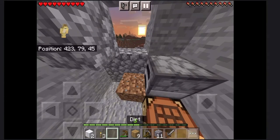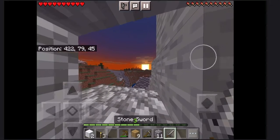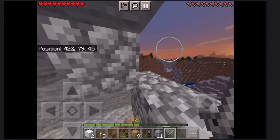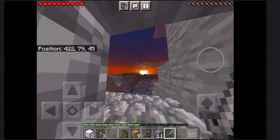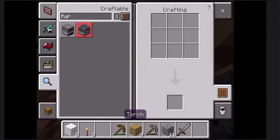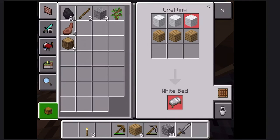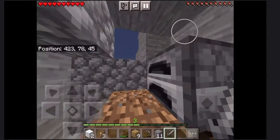To watch the sunset, I placed a dirt block and held my sword — you don't have to do this. That's going to be the end of today's episode. If you like it, please leave a like. Also, if you got three pieces of wool, you would be able to make a bed — just place that down once you've made it and sleep through the night. I didn't make one, but that's a very important tip.